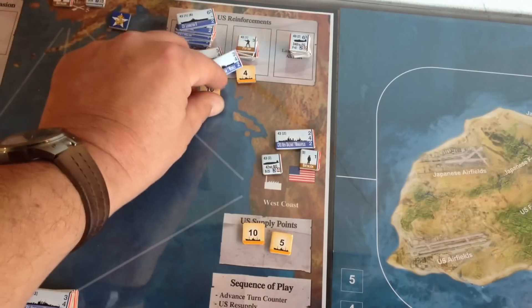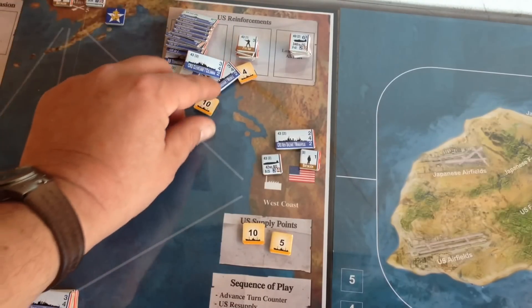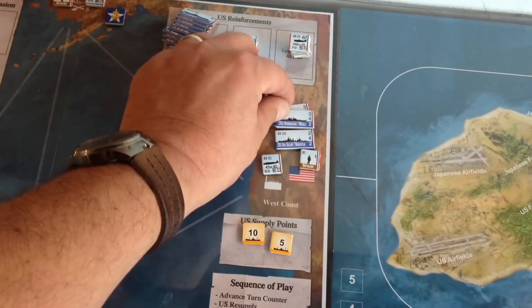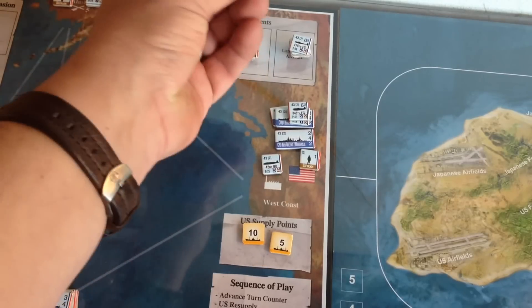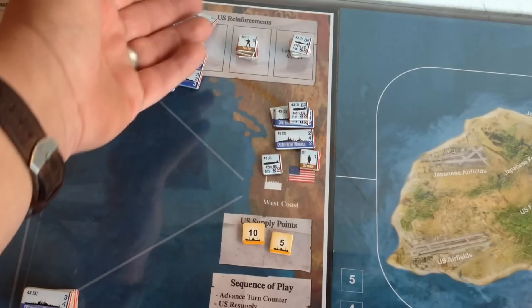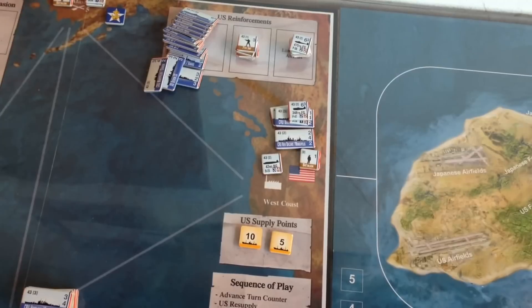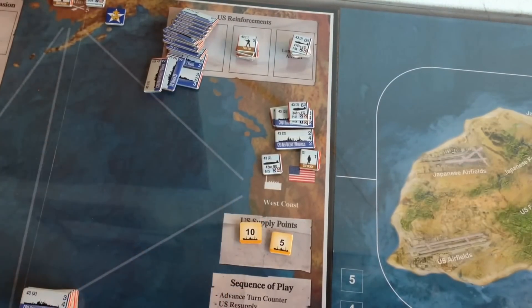Units are purchased for their point value, printed in brackets directly on the unit's counter. You can spend your reinforcement points purchasing units to augment your forces for the coming turn. Anything you buy above and beyond your reinforcement points, you can augment with supply points. Be careful with those supply points though — you're going to be pinching them until they squeal over the course of this game.